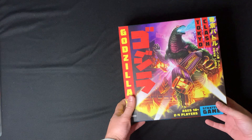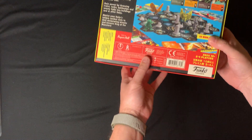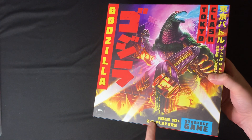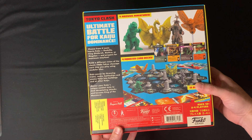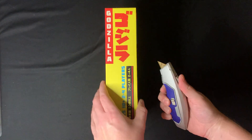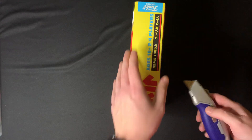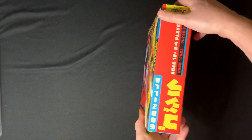Just got this here - Godzilla Tokyo Clash, a new Godzilla game from Funko Games. It comes with some Godzilla figures to fight with, some city spaces, designed by Prospero Hall. It's two to four players, ages 10 and up, though it doesn't say a play time anywhere on the box. It's one of those Target games with little stickers on the side - I'll clean those off later. For now let's cut it open and take a look at what's inside.